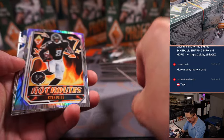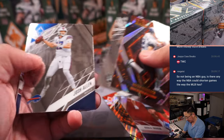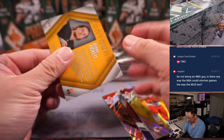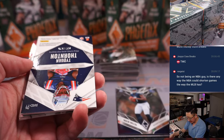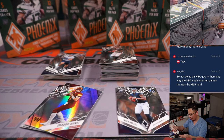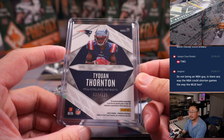We've got Deshaun Watson to 175. We've got Khalil Shakir to 250. Clyde Edwards-Hilaire to 75. And a Contours Kenny Pickett insert. We've got a Malik Willis and a Tyquan Thornton — two-color dual relic and autograph. That's going to be for the Patriots, the AFC East. That'll be for Michael. It's 125.